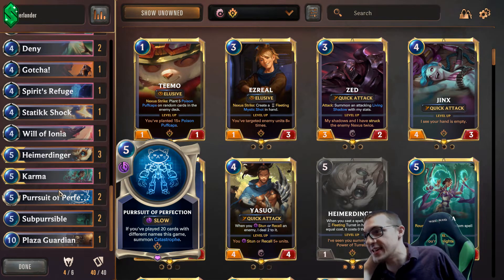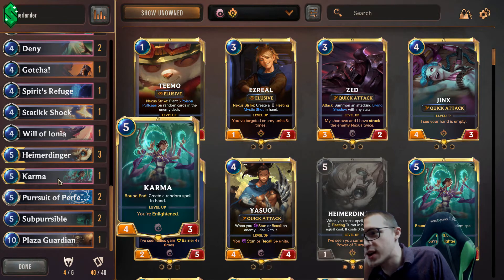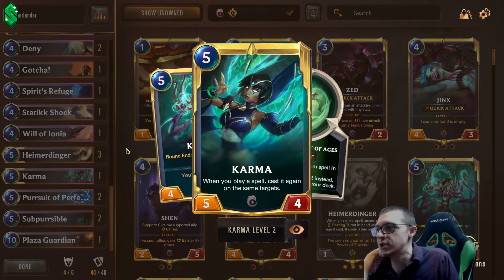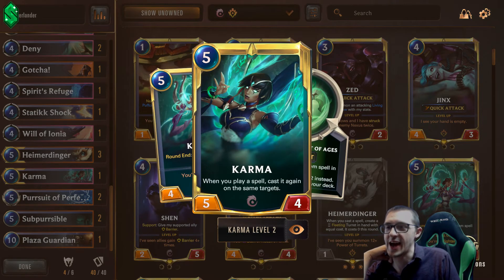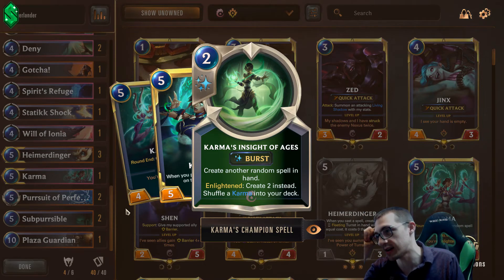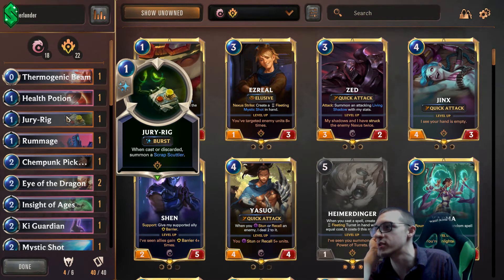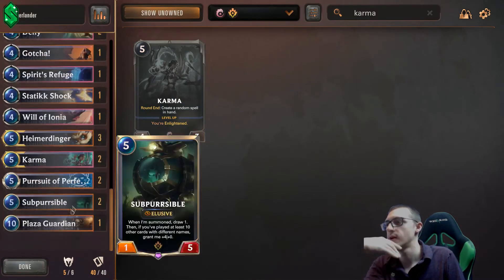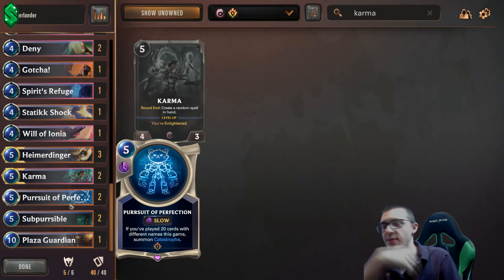The cool thing about this deck is if you're getting milled out, all you have to do is hold your Karma and draw her. If you run into that Maokai Mill deck I showed you, all you have to do is draw Karma. You wait until turn 10, you level up Karma. I do need two Karmas because you need the Karma spell inside Ages of Ruin — when you use this, it shuffles a Karma into your deck, but she's leveled up, so it casts again and shuffles two Karmas into your deck. So let's cut this Jury Rig — the 1/1 burst — it's not consequential enough. Add another Karma. If you're up against the mill deck, you're hard-mulliganing for Karma, trying to draw both Karmas, and then you can go infinite against the mill.